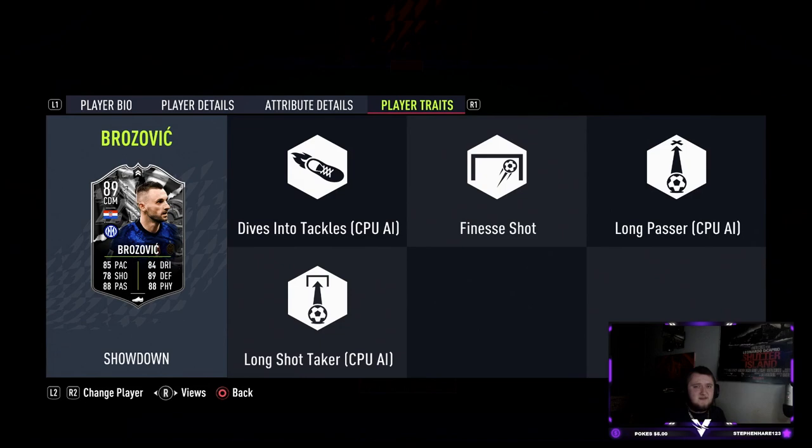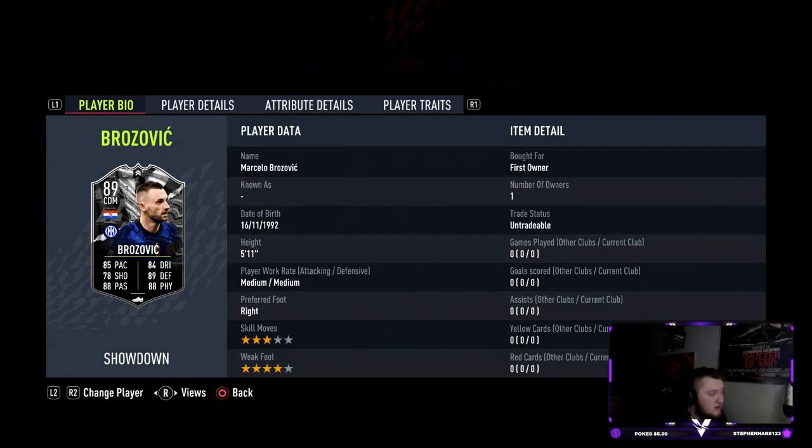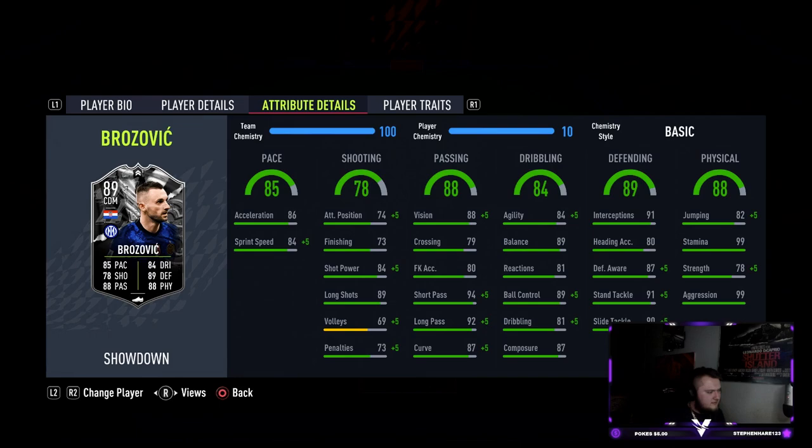He has the finesse shot trait, which is quite interesting because his shooting doesn't look the best at 78. He's medium-medium with a four-star weak foot, which is quite nice. The four-star weak foot on a midfielder I personally think is really really important — to be able to pass on both feet — something McKennie doesn't have with a three-star weak foot.